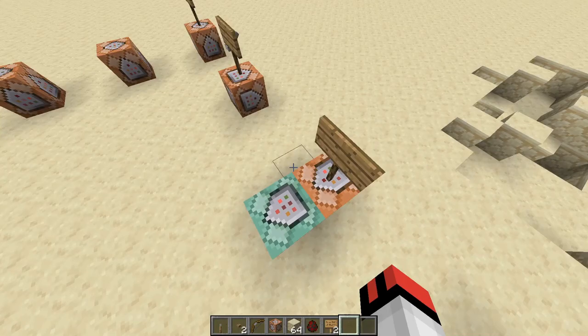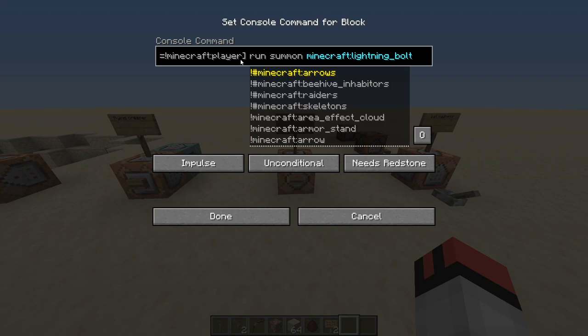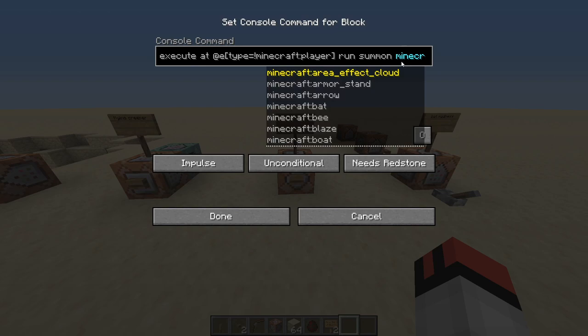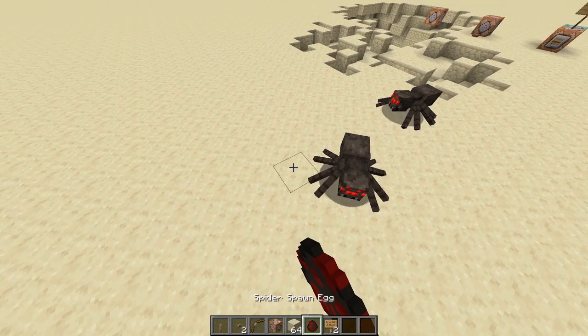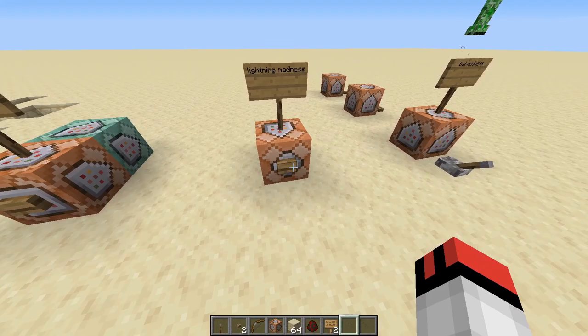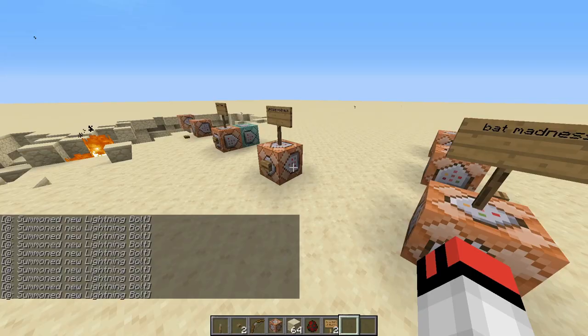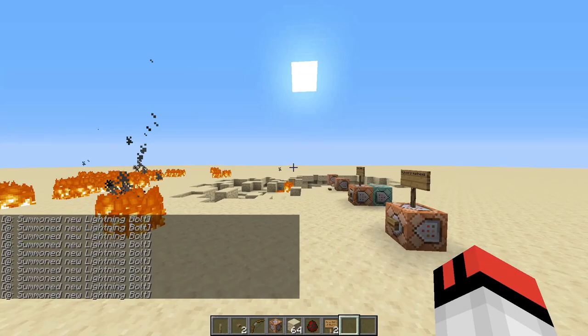This next one is lightning madness. It uses the execute command, which works a little differently than in Bedrock Edition. It executes on all entities except the Minecraft player — the exclamation mark means everything but the player — and then it summons a lightning bolt. So if there are a lot of mobs around, like spiders or creepers, they'll all get struck. It summons lightning everywhere except on me, which is really fun to play around with. The command is in the description.